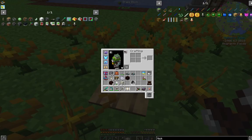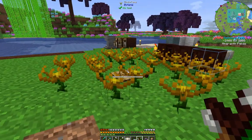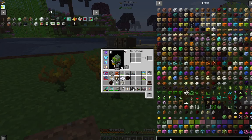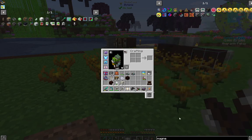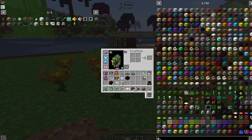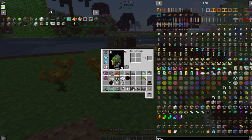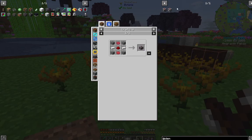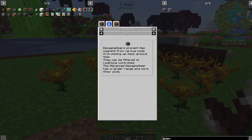Now we don't want to constantly be out here dropping coal down. I have my magnet on. So that led me to find a mod called Demagnetize — it prevents items from being magneted up. They can be filtered or redstone-controlled. The advanced version has a larger range and more filter slots. Let's make the large one — we're going to need red dye and paper. I've actually never played with this mod. Basically it prevents items from being picked up by your magnet.